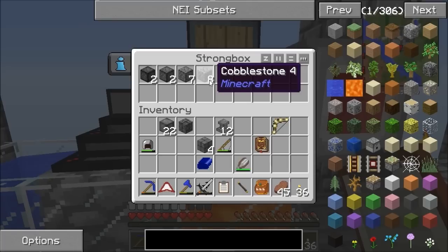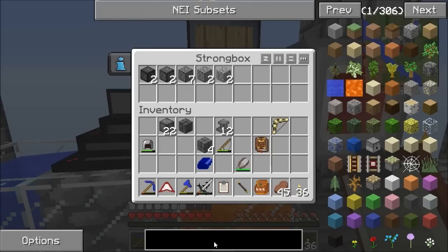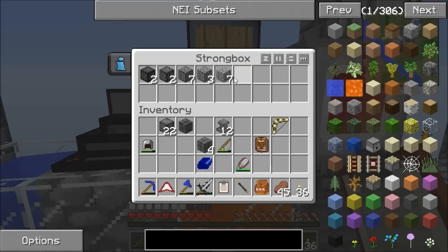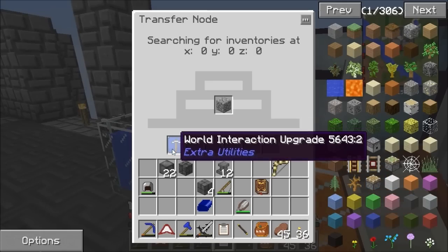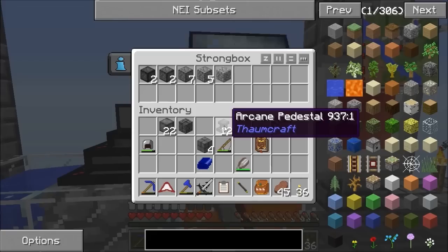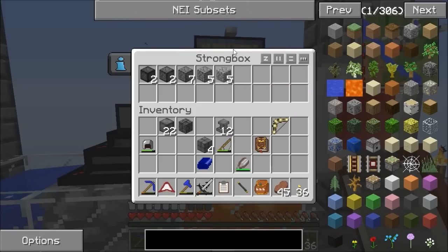It's just bringing me in a cobble every second. I checked out in my single player the upgraded Resonant Igneous Extruder, and this is still quicker — about as quick — even just with one of them in. So when you've got loads of them it's going to be really quick — loads of them, stacks at a time. I need a bigger box at some point.